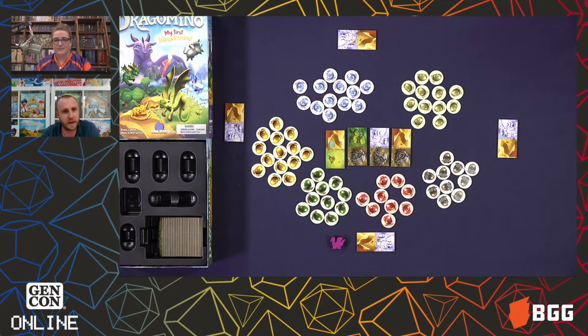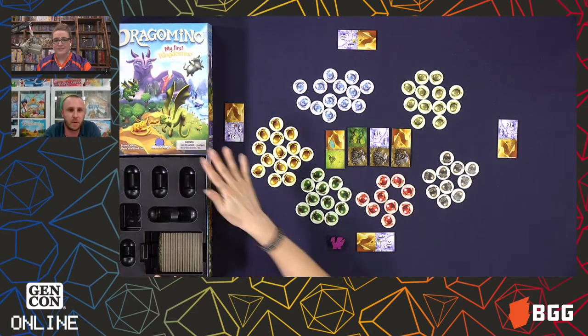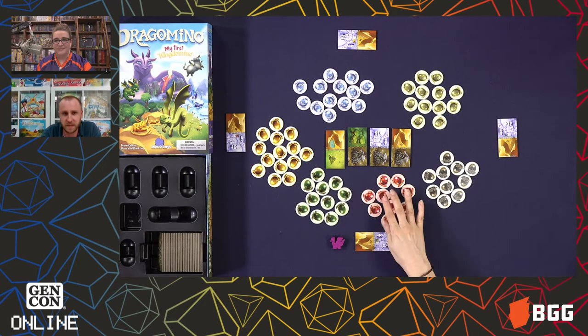Each player — it's a two to four player game — starts with their main tile. You can see there's like four around the table. On your turn you're going to pick a domino and add it to your kingdom. So we have two players in the studio right now playing the game.